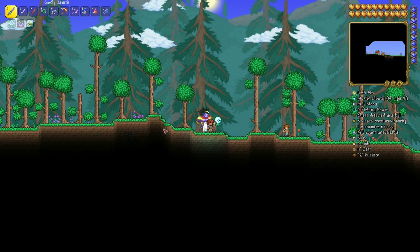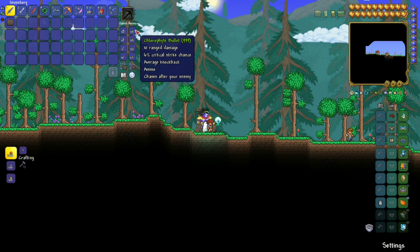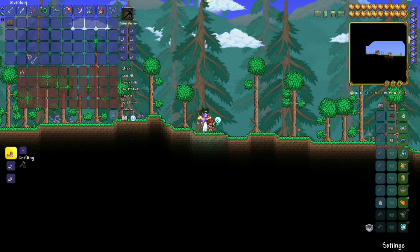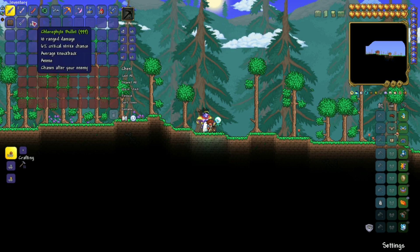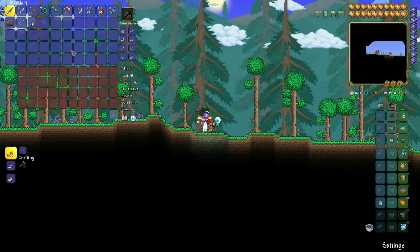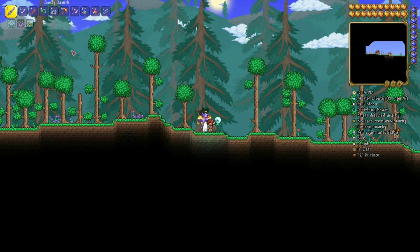As you can see, I have the sword and the bullets in my inventory, and they're also still in the chest. Now I have two of each — two stacks of bullets and two Zenith swords. Yeah, it's a lot easier than I thought, and probably a lot easier than you thought as well.